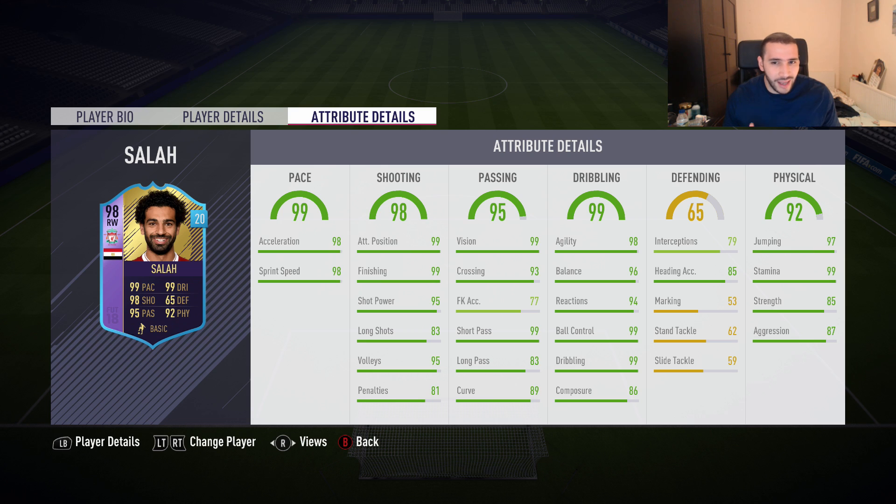If someone has 99 dribbling, EA, I feel like everything should be 99. He only has two stats on 99, so how does dribbling show as 99? Defending is 79, interceptions quite high. He also has 85 heading accuracy, 97 jumping, 99 stamina, 85 strength, and 87 aggression — a great balance between strength and aggression.